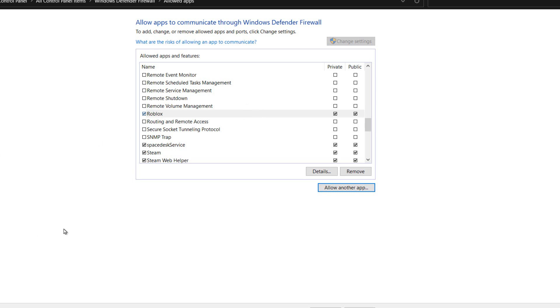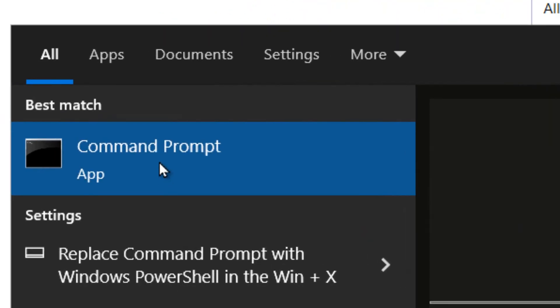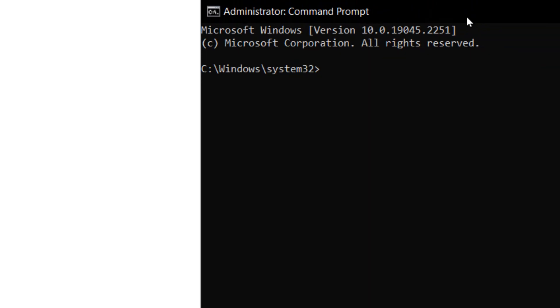If you've tried all of this and it still doesn't work, here's another method. Go to the search bar, type 'cmd', right-click on Command Prompt, and select 'Run as administrator'. Then enter the following commands.